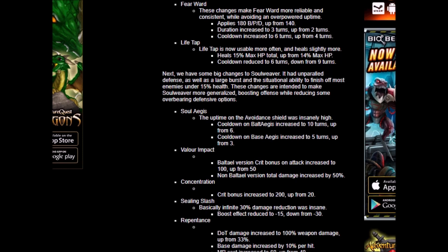The shield duration is increased to 10 turns, up from 6, and the cooldown of base AGs is increased to 5 turns, up from 3. That is a huge nerf. You won't be able to shield up as often — that is a very, very big nerf to one of the best skills of Soul Weaver today. Oh well, I guess we can sort of expect the shield nerf to come soon anyway.